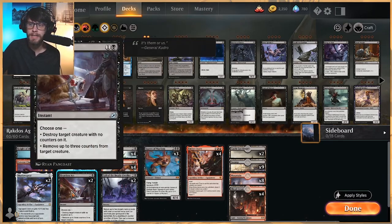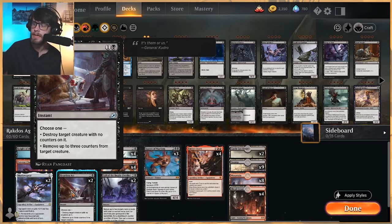Heartless Act — very, very good. It's a new removal spell from Ikoria. It destroys a creature with no counters on it, or removes up to three counters from a target creature. That is just for creature removal — this is not going to hit Planeswalkers or anything like that. So worth noting there.